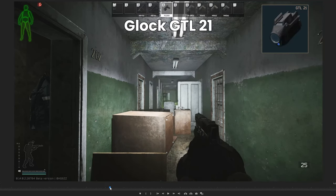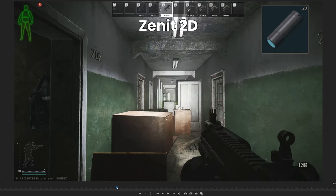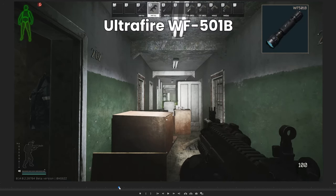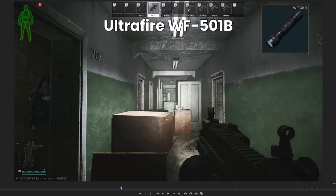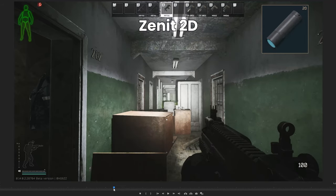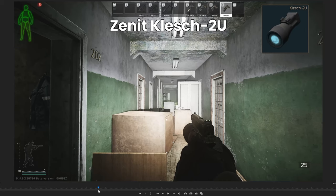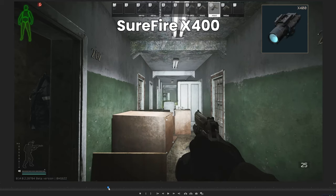Then we've got the X400, the GTL21, the Predator, the Surefire XC1, the Zenit 2D, the Ultra Fire 501B, and the WMX200 which is very tight — extremely tight. You can see even compared to the Ultra Fire this one is very slim; the beam on it is just not very big. So if you want a wide beam that's going to be the Klesch 2U. After that, a lot of them are very similar: the 2P, the D-Balt, the Baldur Pro, Laztac 2, and the X400 all have very similar beam widths.